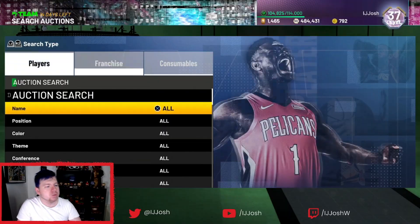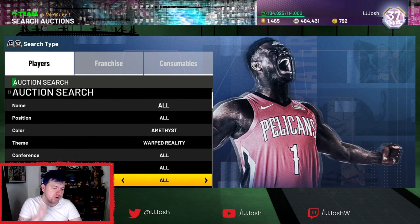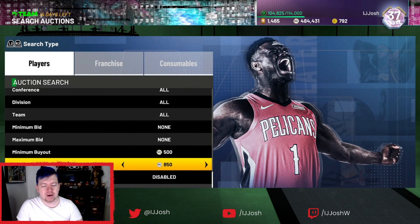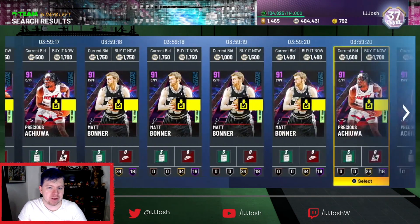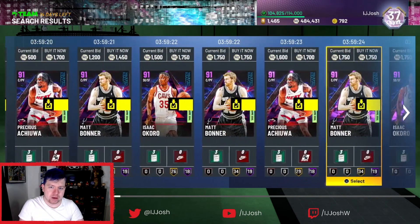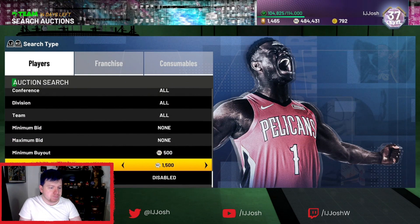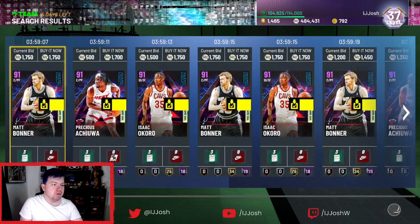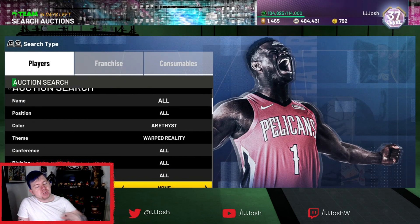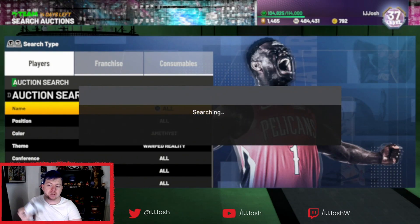What you're going to do is go to Amethyst and swipe across once to find the Warp Reality set. You can generally find these for about a thousand MT — they go really quickly, like insanely quick. You can go to 1500 and they're gone. So you're going to take advantage of that. If you sell a card for roughly 1750, you get about 1500 back, so I'm going to set my filter to 1450.